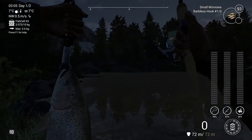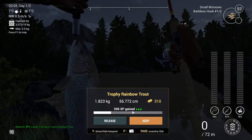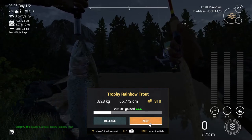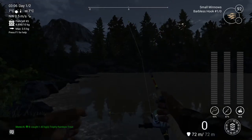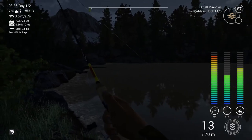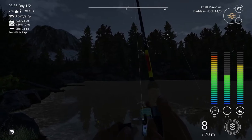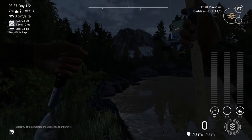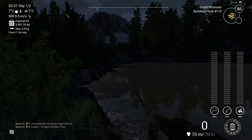Oh yes, yes, yes — here we go! Look at this: 206 experience, three green triangles, full bonus experience, 310 cash. Oh no, I really don't want that one because I'll already have a full net. Almost two levels in one night!